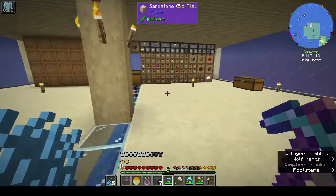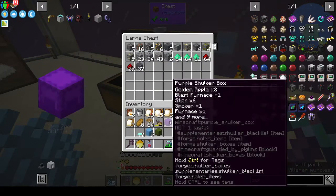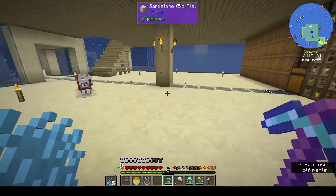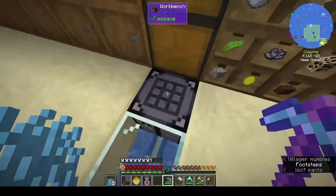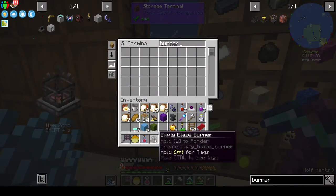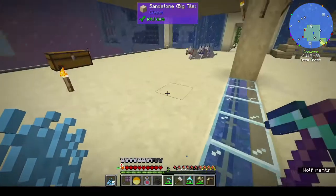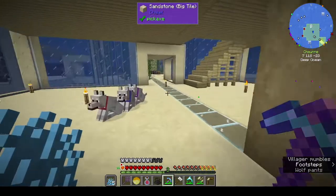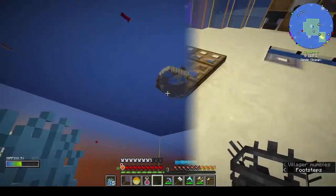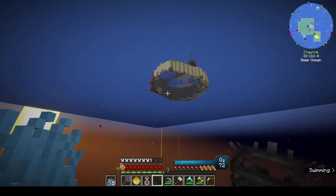There's not much in the mining dimension to be honest, apart from stuff to mine. There are a few things you can't get anywhere else, but other than that — did we ever make the blaze burner? Oh yeah, we did. Hold W to ponder. Right-click a blaze with an empty burner to capture it. Sun's coming up — good, let's go up.